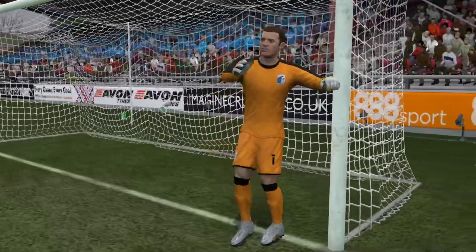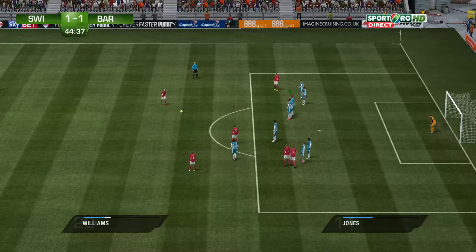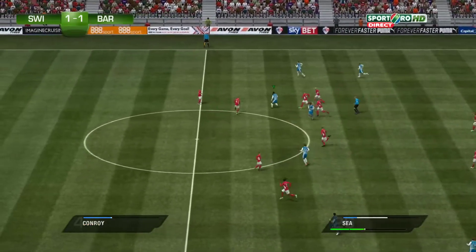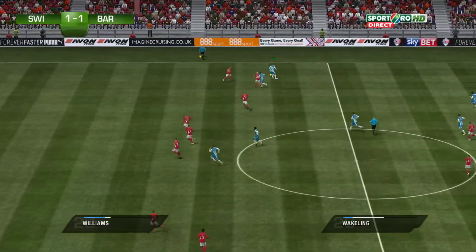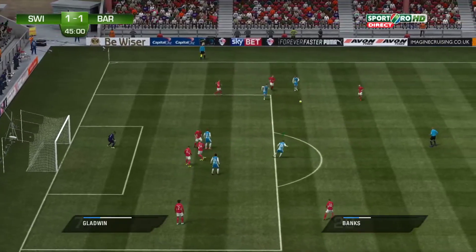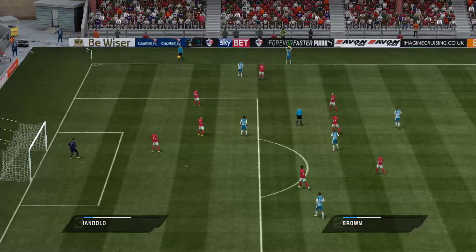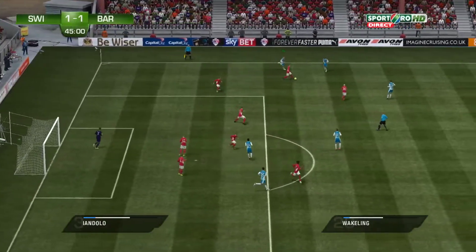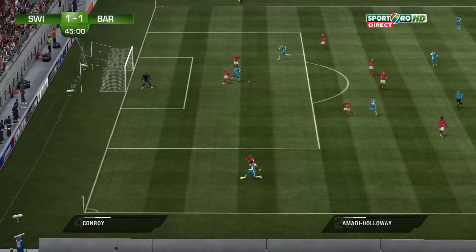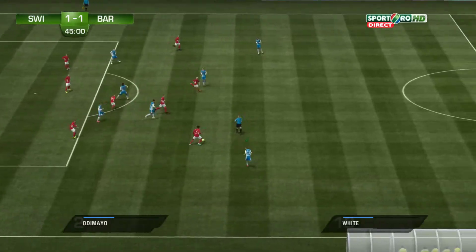The referee sees that as a foul and it is a free kick. Very good piece of blocking. He's done well to find his teammate in a good position. They're keeping possession with their passing here. The chance to attack from the throw, and they've got it back through the interception. Keeping the move going well — chance to cross. Good, strong tackle.